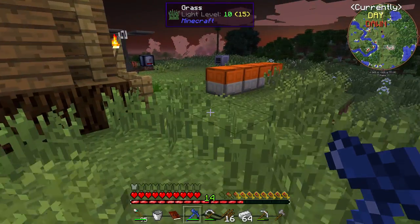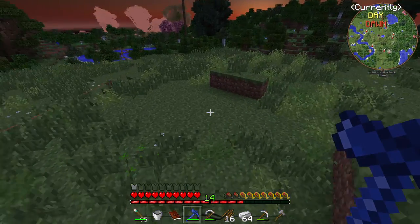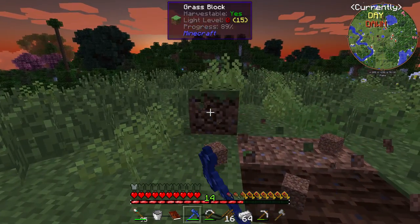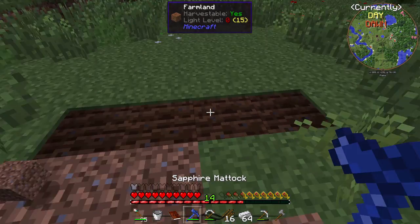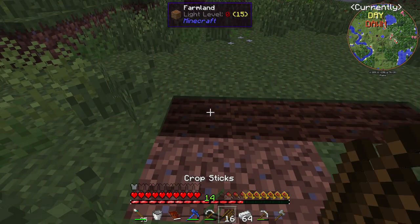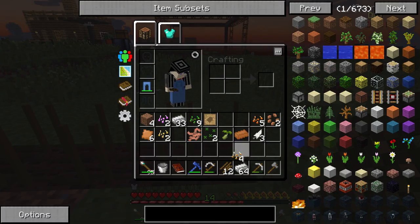So I just want to point something I noticed out. The mattock also acts as a shovel. This land already seems like it's fertile — or, like it's already good, is what I mean.